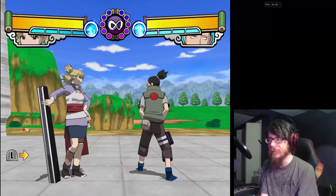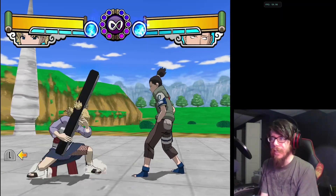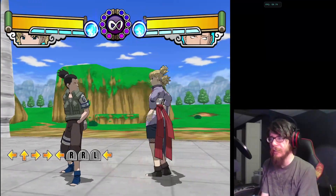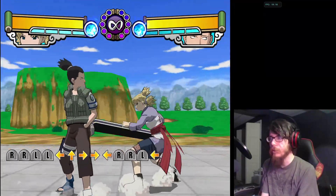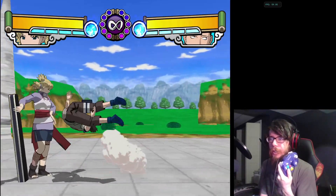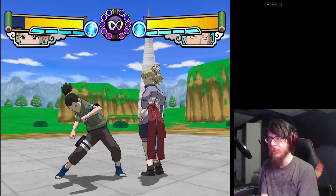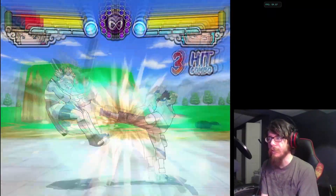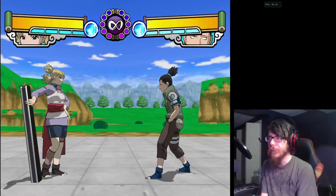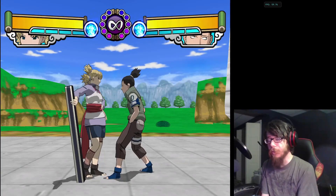To sidestep, you press L or R. In this version of the game, L goes into the foreground and R goes into the background — and this flips if you switch sides. To block attacks, you simply input nothing on your controller and your character will block. You cannot block attacks that come from behind you, and you also cannot block throws or most supers. All of these have various other counters.